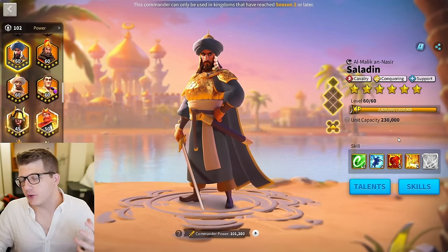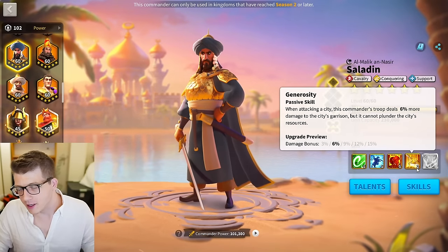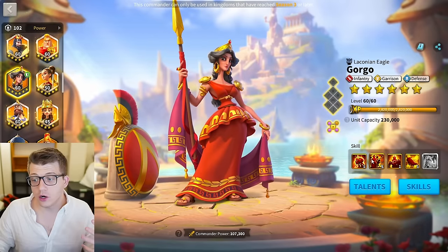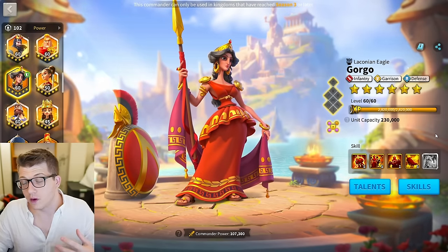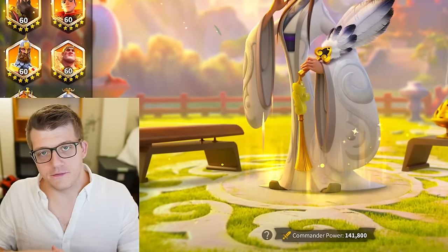Historically, Saladin is a great example of a 5-5-5-1 commander. I was lucky enough to get a couple of extra sculptures to make him 5-5-5-2. And similarly, commanders like Nebu and Gorgo also thrive at 5-5-1-5.